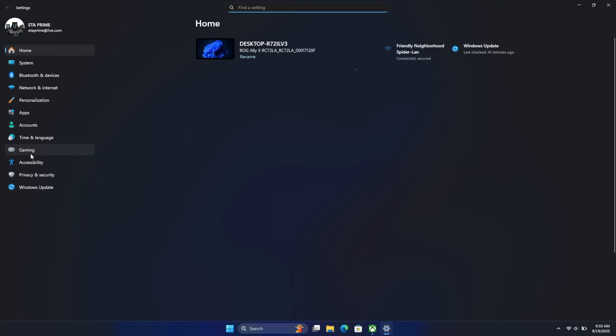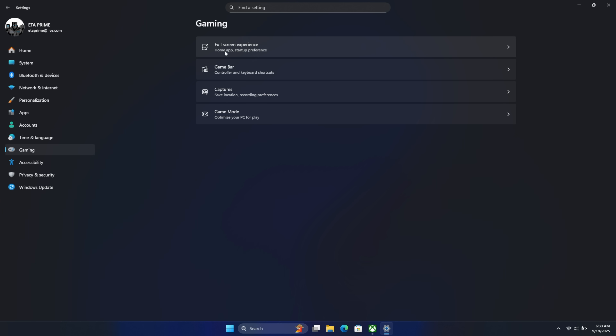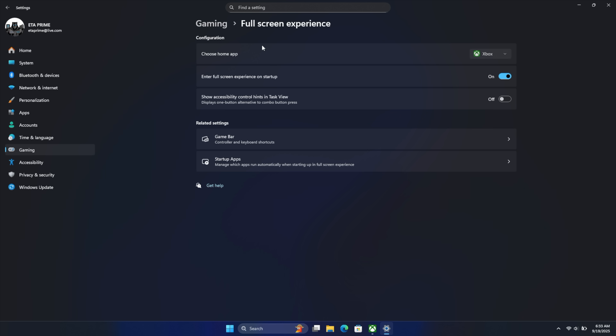Once this is released it's actually pretty easy to get into the full screen experience. Go to Settings, then Gaming, and right there you've got a new option — Full Screen Experience. It allows you to choose the home app, and right now you can only choose the Xbox app. There's also an option to enter full screen experience on startup so it'll always bring you in with no desktop, or you can turn it completely off.